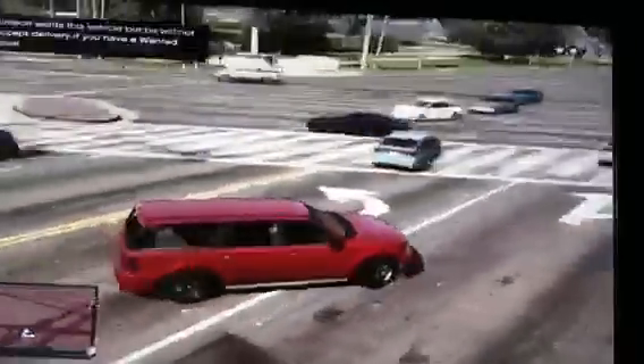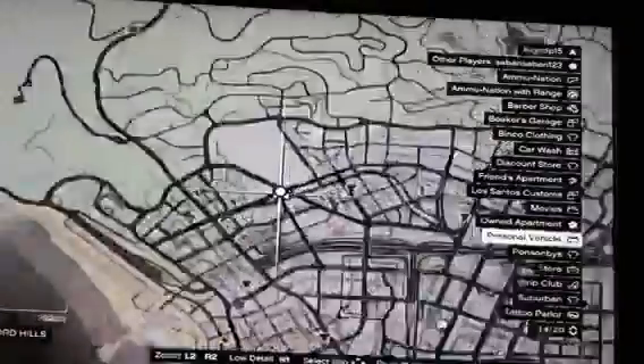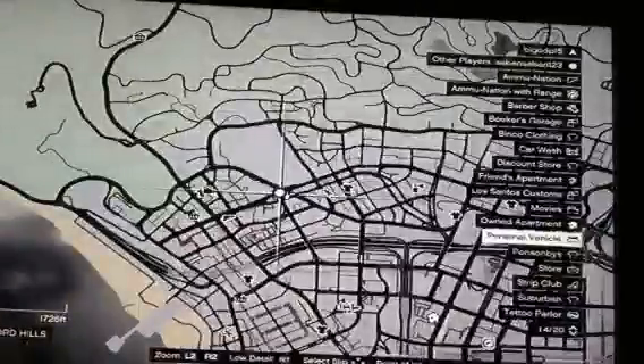Anyway, the 9F Cabrio spawns in at the Life Invader offices. Here it is on the minimap if you guys were wondering, right there. It's a couple blocks from the barbershop.